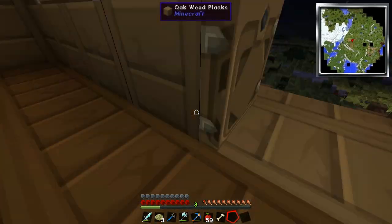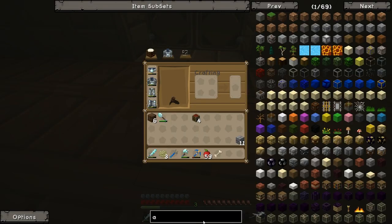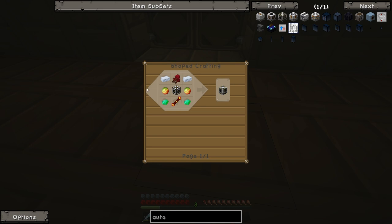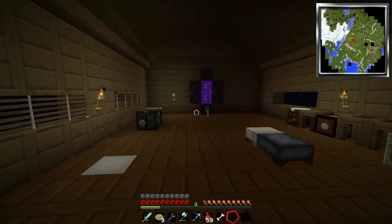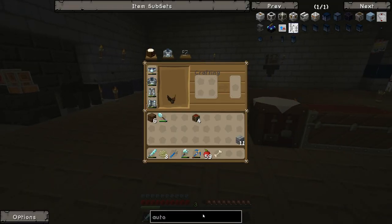Mob essence is pretty useful because then we can make something called an auto spawner, also from Mine Factory Reloaded. We'll put this thing here, and the auto spawner, while it's pretty expensive - we're going to need some magma creams and some emeralds - allows us to pretty much make our own mob spawner.